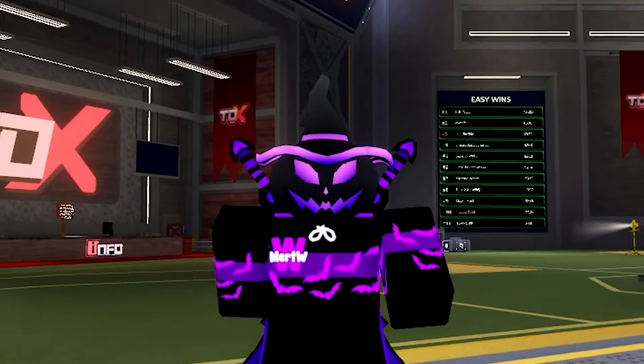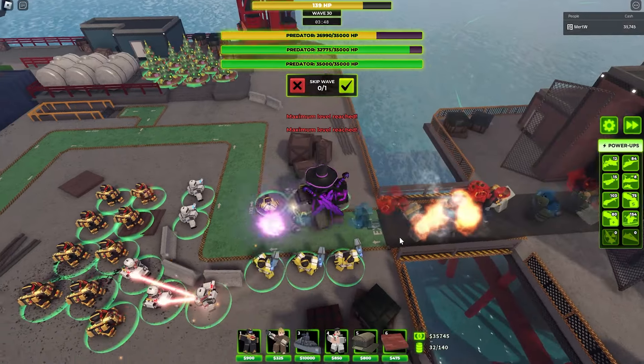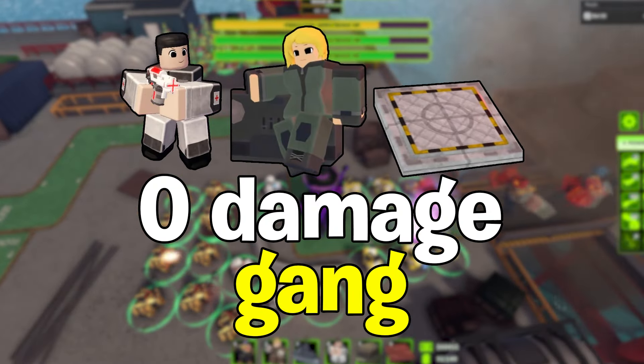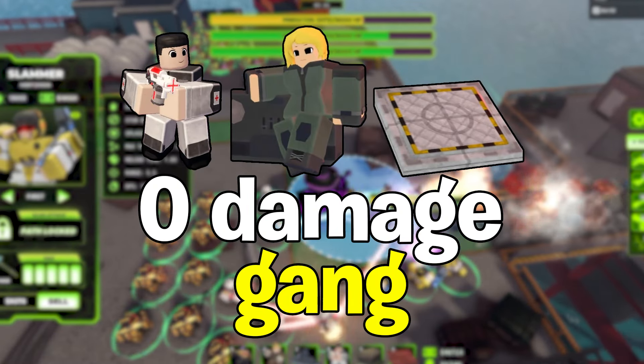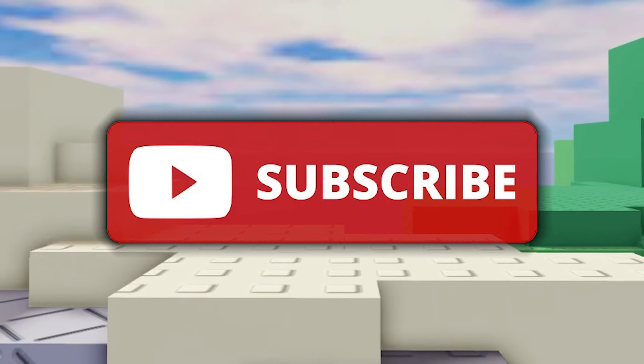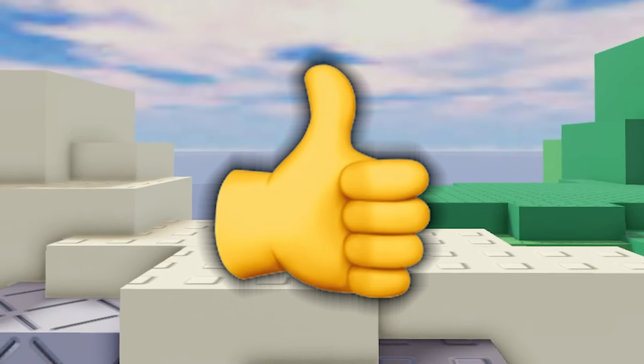So this is the medic tower, which was released a few days ago. It is a very new tower, which is 20,000 gold in the shop. It's the 6th most expensive tower in the entire game. And do you think it is really worth spending 20,000 gold? Today in this video we will find that out.